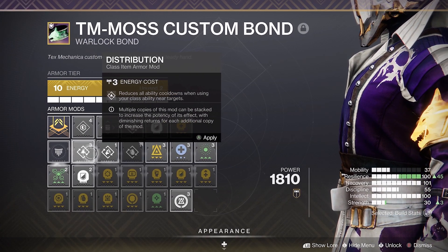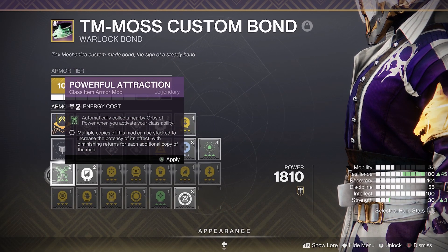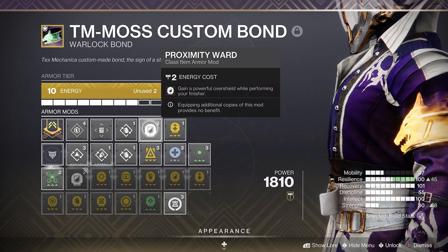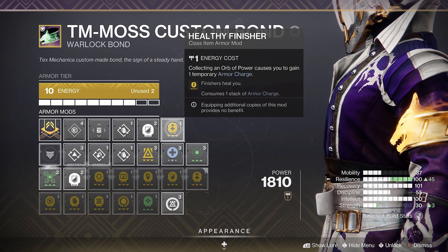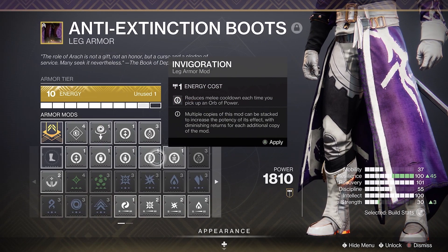Now onto mods, starting with the class item. Run any mods to help reduce your ability cooldowns when using different abilities, or run Powerful Attraction to help collect nearby orbs. You could also run Proximity Ward and Healthy Finisher to get your health back along with an overshield when performing a finisher. For leg armor you can run mods to help with ability regen when picking up orbs of power.